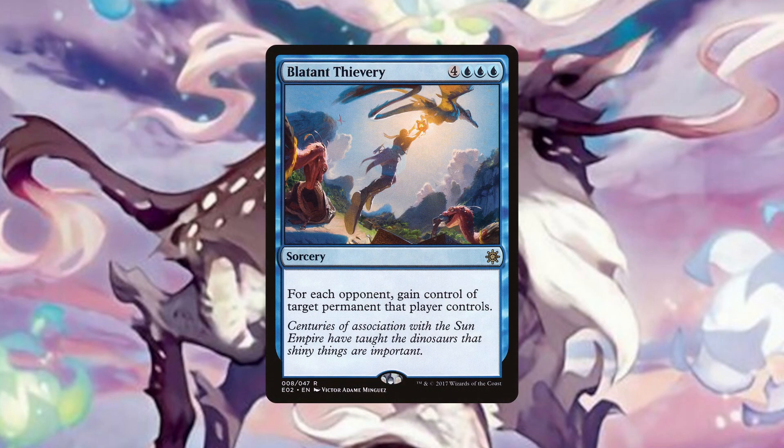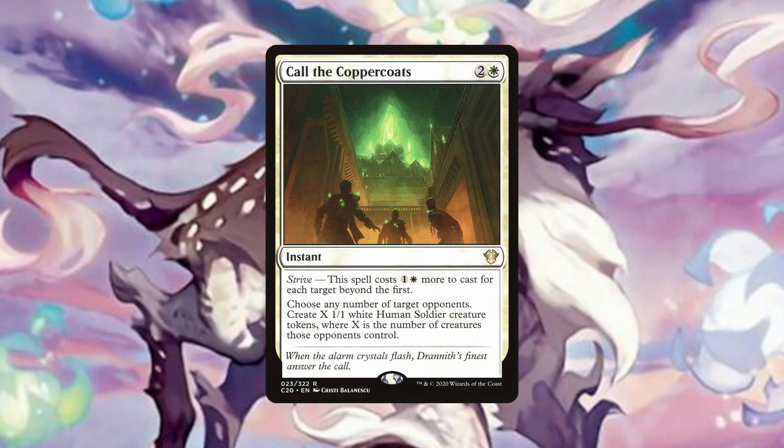Blatant Thievery is a great steal effect that can take any one permanent from each of our opponents for the cost of only 4 mana. This card is a great one to curve out into after casting our commander as we can immediately steal the biggest threats or value engines that hit the table. Although this becomes less powerful as the game goes late and 1 to 2 opponents are out of the game, the early to mid game potential is too powerful to pass up. Call the Coppercoats can be a ready to go army on demand, where for 4 mana we can make 1/1 soldier tokens based on the number of creatures all of our opponents have. If you can manage to cast this on the end step before your turn and then resolve Surge to Victory, you will be well and truly living the dream. But beyond that, this will be a great way to create blockers as well as extra chip damage for opponents whose life totals are getting low.